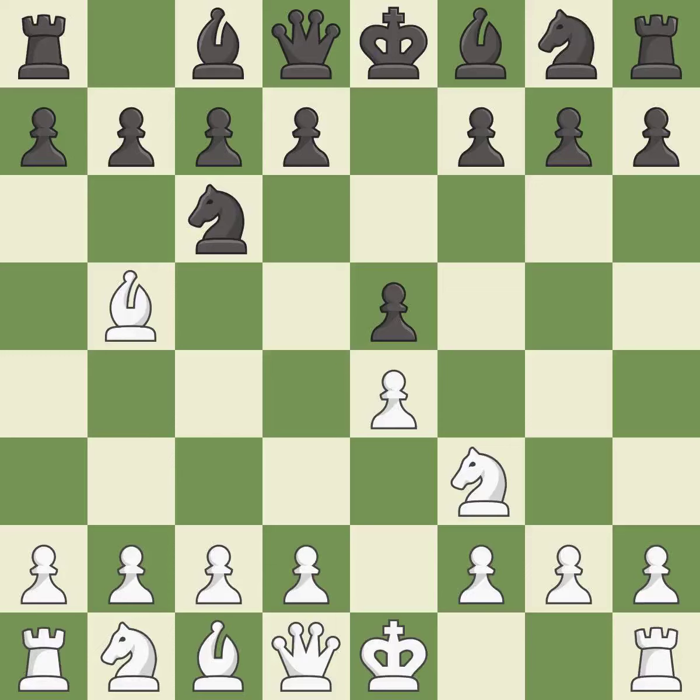The Ruy Lopez opening develops the bishop to immediately attack the knight on c6, the lone defender of the e5 pawn. a6 forces the bishop to decide: exchange or retreat. Bxc6 captures the knight and forces doubled c-pawns for black. dxc6 recaptures the piece and allows the light-squared bishop to develop; black has the bishop pair as compensation for the doubled c-pawns.